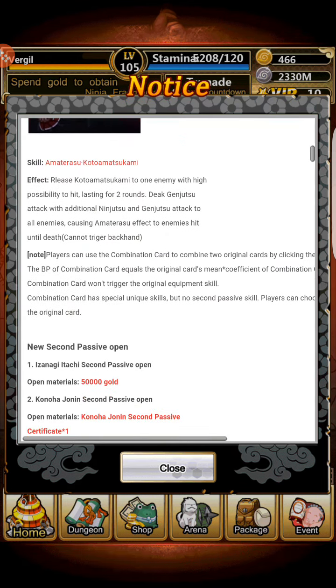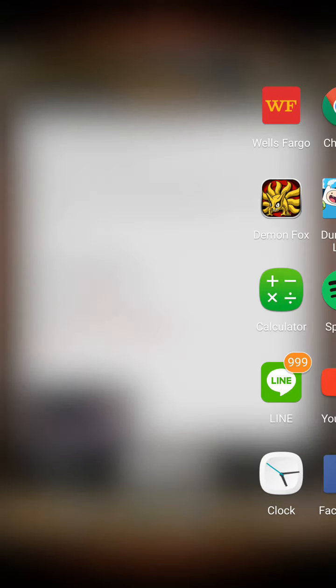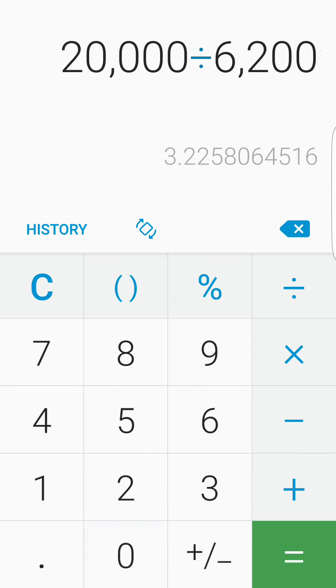Now, how do you get this? Basically, what you have to do is recharge 20,000 gold. So let's do the math very quickly — keep in mind this is rough math. You could probably refine it a little better, but this is roughly the amount you're going to have to pay to get the card, and you can only get it today so it has to be done all in one go. So it's 20,000 divided by 6,200, which is the max amount you can recharge. That's about $600 more or less.